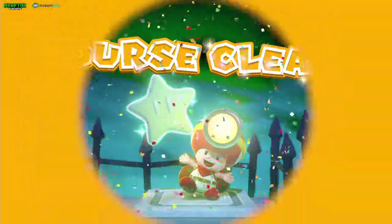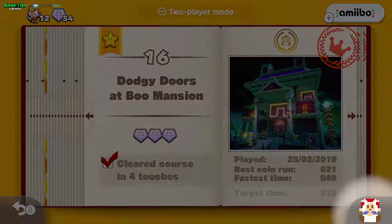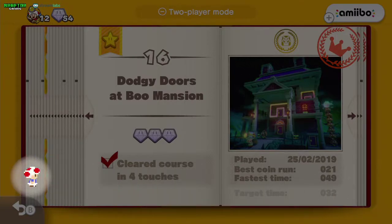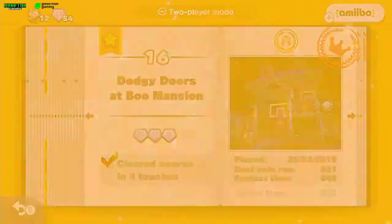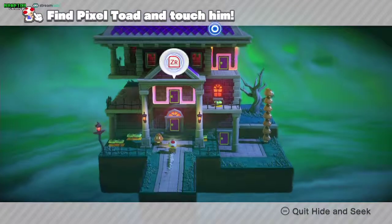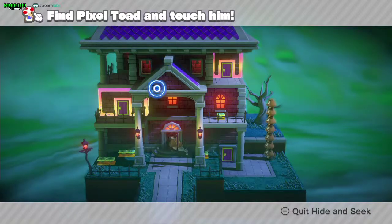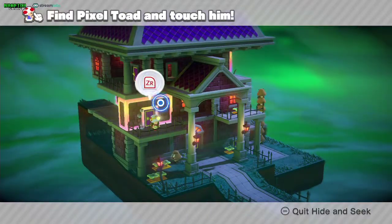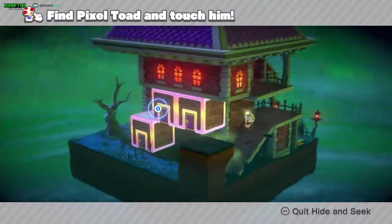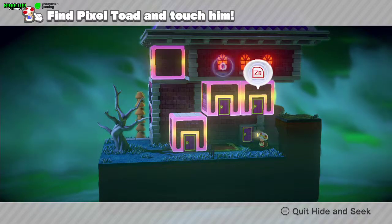Now we're coming back here for the Pixel Toad. You're gonna have to walk a little bit into the map and stage as well. Click here and get to this door, click again, and you're gonna need to fall here. The Pixel Toad is right here in the first window.